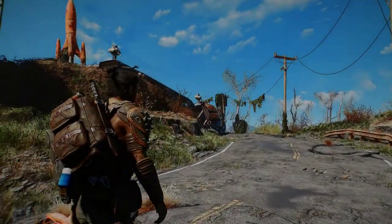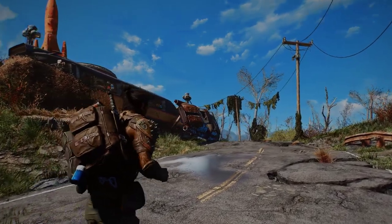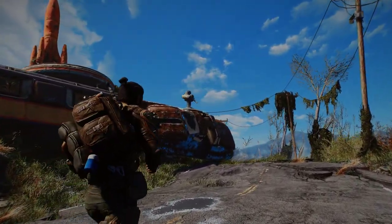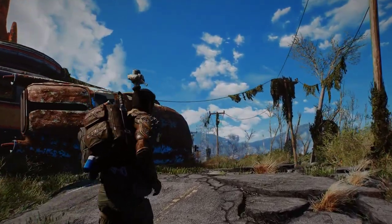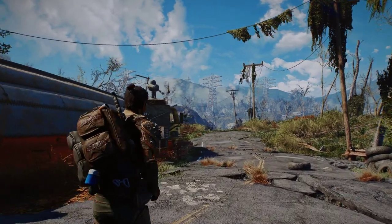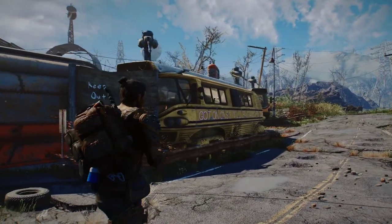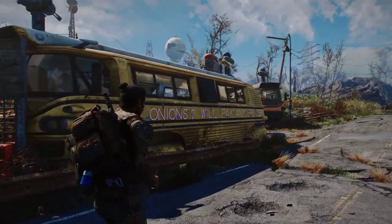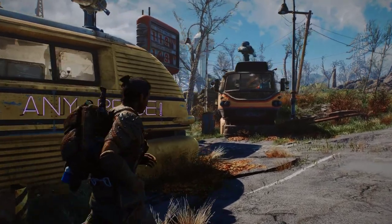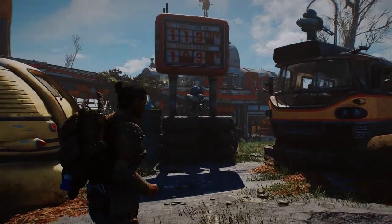Hey guys, welcome to my very first spoken video and my very first settlement, Red Rocket. Took me about two weeks to build it. I'm a bit OCD about avoiding clipping as much as possible, so it takes me forever to place things. I kept the vanilla boundaries on all my settlements. I only used the weapon drop buck to increase the build limit — lets me keep track of their growth. I like that.